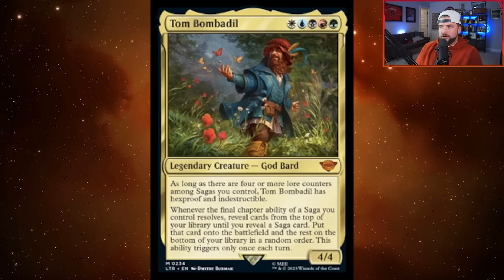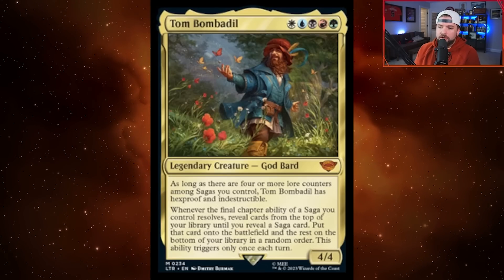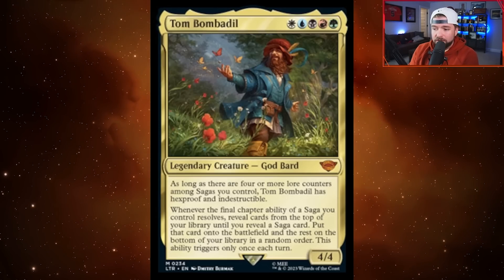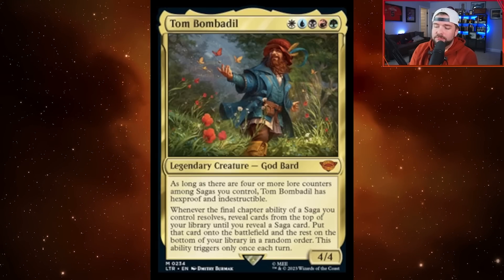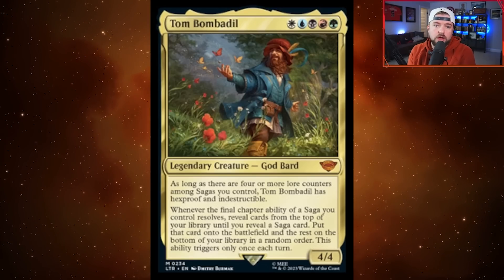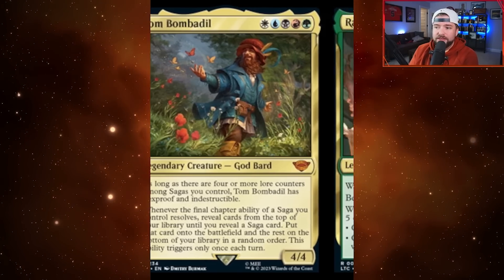Let's talk about some very, very good commander cards. Tom Bombadil — five-color legendary God Bard, four-four. It's a saga deck commander. As long as there are four or more lore counters among sagas you control, Tom Bombadil has hexproof and indestructible. Whenever the final chapter ability of a saga you control resolves, reveal cards from the top of your library until you reveal a saga card, put that card onto the battlefield — once per turn. This is going to have to be the commander of a dedicated saga deck, but with five colors you can run all sagas from any set ever.